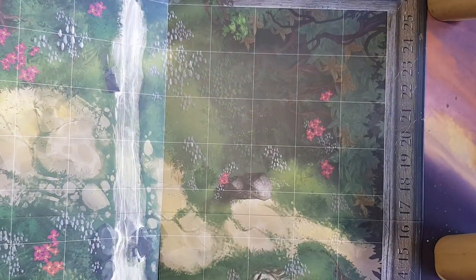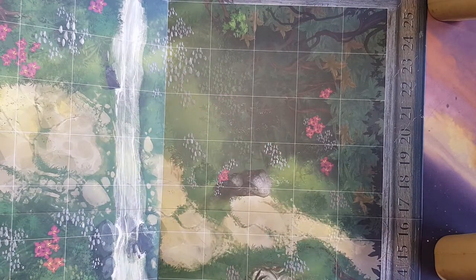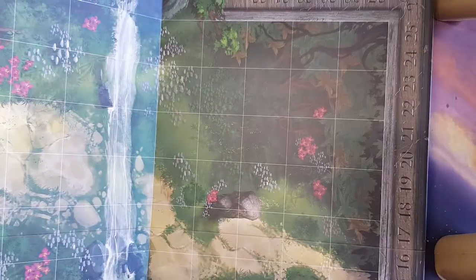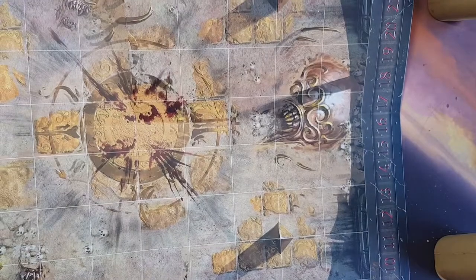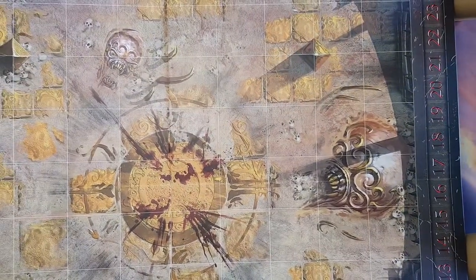So here we have the hunt board — it's nice enough, with a tracker along the edge. It's colourful. And here we have the arena board — it's kind of cool.